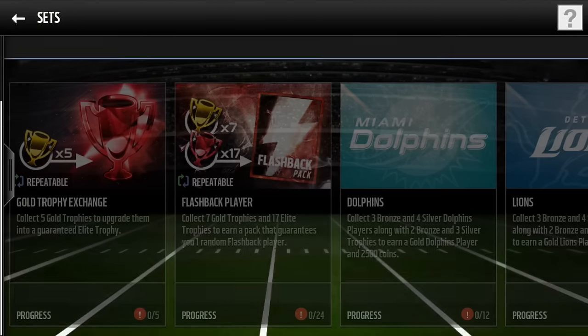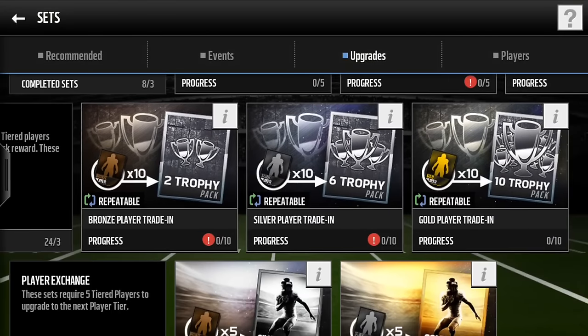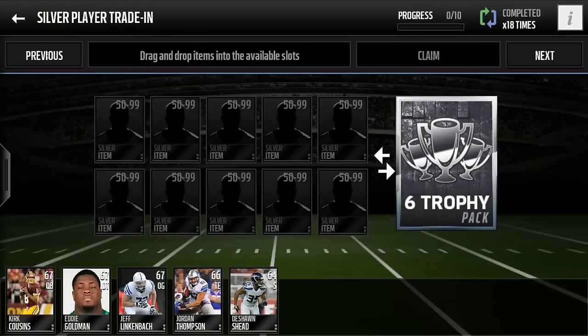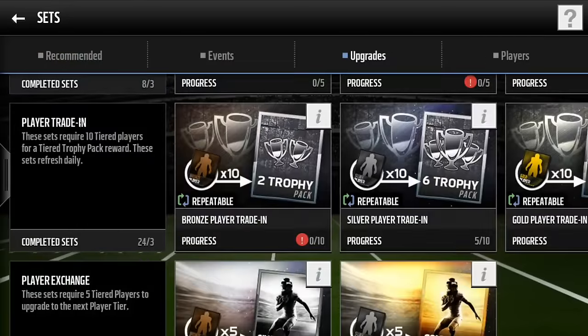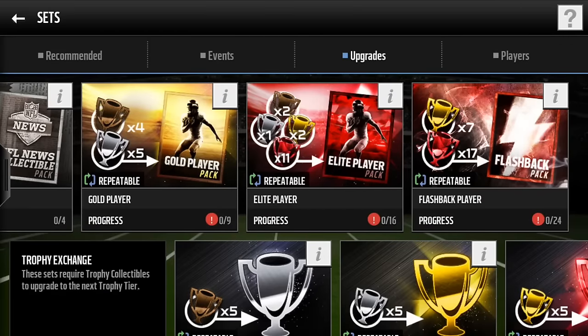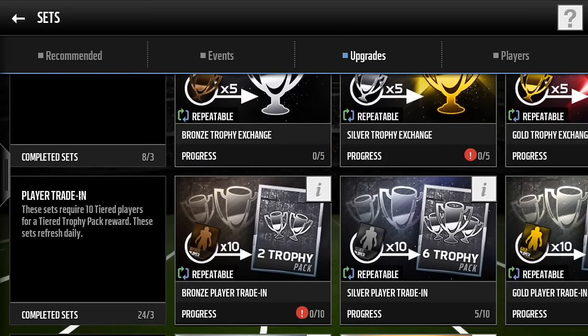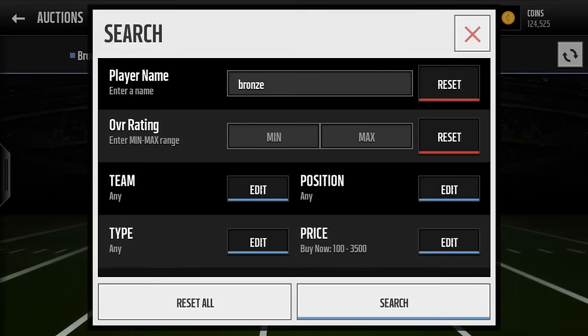You can definitely get a good pull like that. So I said to do the daily warm-up and do the large quick sells. Also, you want to do these player trade-ins. You want to make sure you do these player trade-ins. You can get bronze trophies, which are actually good. You can either sell those for like 4K each, which is really good. I once got a six trophy pack just full of bronze trophies and I sold it all for like 24K, which is really good. Because silver players don't go for that much.